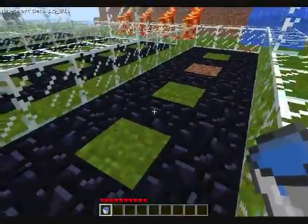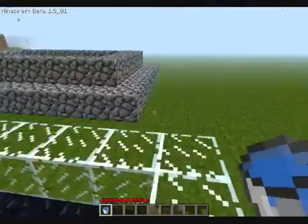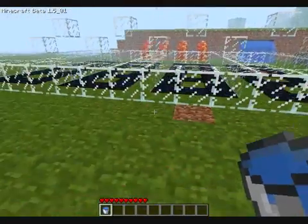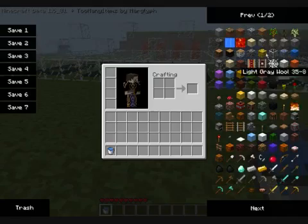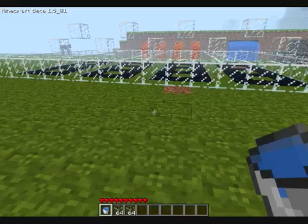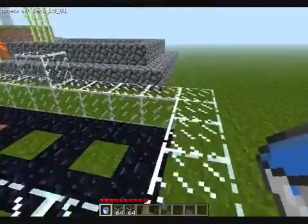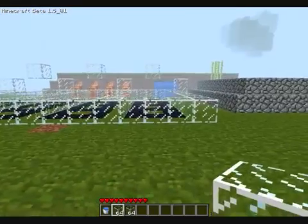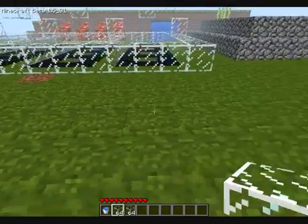I know it's fairly self-explanatory on how to build these, but I'm still going to go ahead and show you guys just in case there are points where you're confused. What you're going to be needing for this is really just a shovel and glass — if you're going to follow mine. You can use whatever you want. The tanks are 11 blocks long and 5 blocks wide.